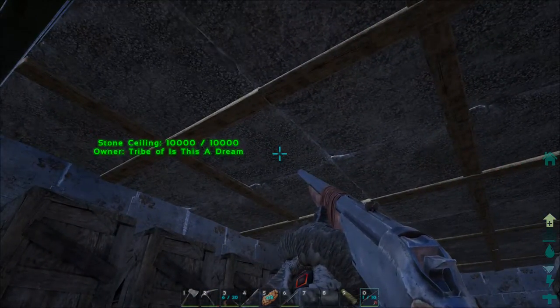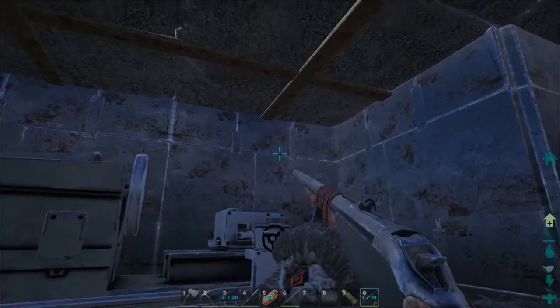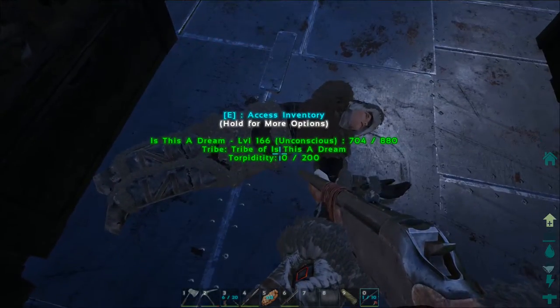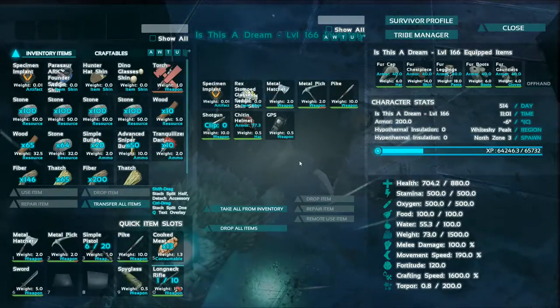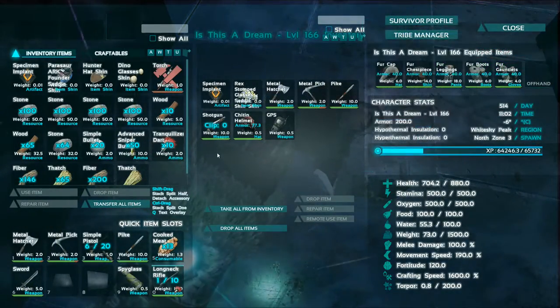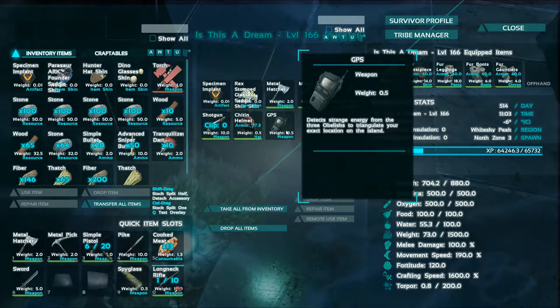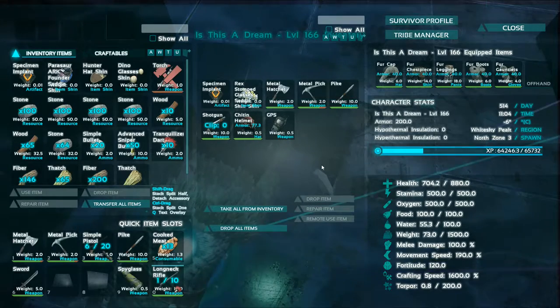This is all still stone unfortunately because we ran out of chitin — chitin, whatever it is. I've also kitted out the part that hasn't been online since, but I've kitted them out with weapons, a gun, a helmet, GPS, and a full set of armor like I said I would.